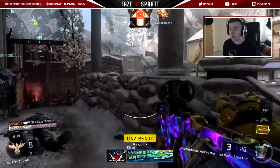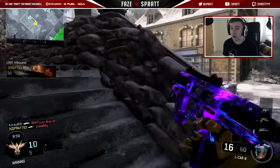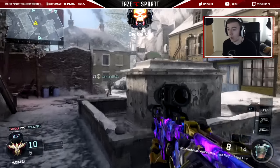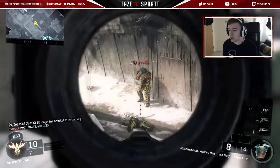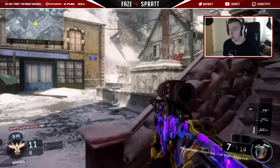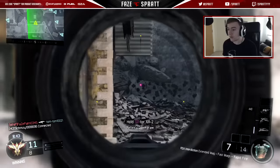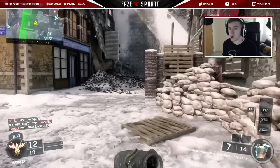The only problem with turning that off is that I can't use the secondary — you have no aim assist, no target assist, whatever you want to say. You have no help. So it's really weird to try and finish off a guy that you've hit-marked. But I wanted it to feel like the other guns — the Locus, the SVG. And it's not going to feel like that unless I turn target assist off. We'll give it a shot today!